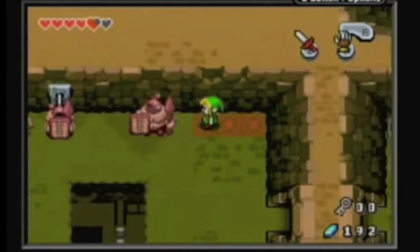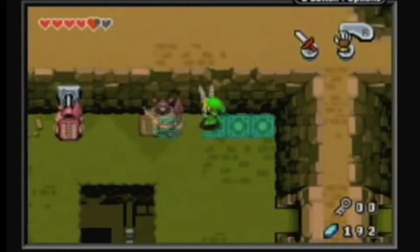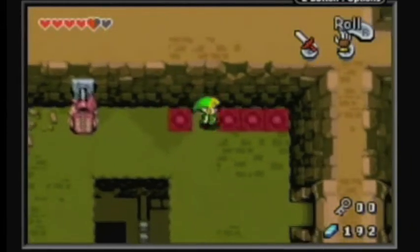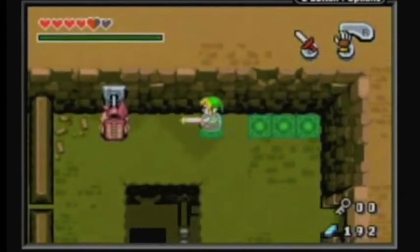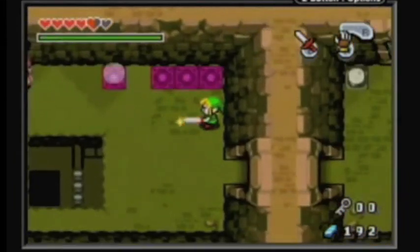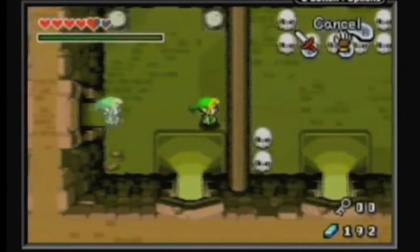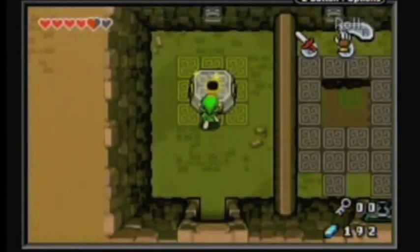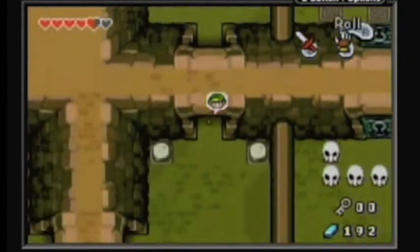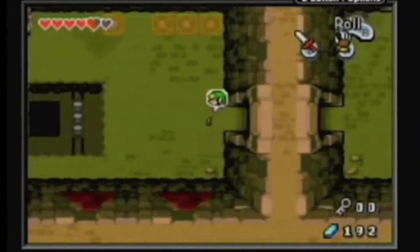First off, you want to kill this armored guy if I can. If you notice, there were two switches in the previous room. What you want to do here is take the one to the far left and the one to the far right and form an equally spaced duo. Simple! These puzzles are actually quite simple. They get really hard in the final dungeon. Slowly walking, finding our way across.